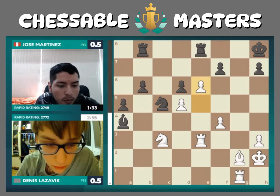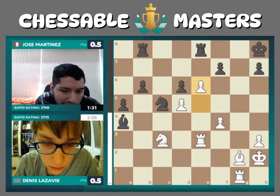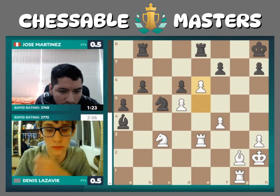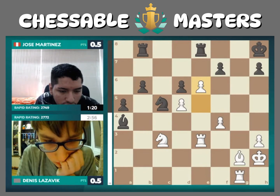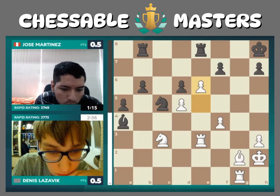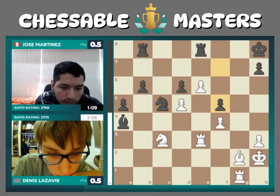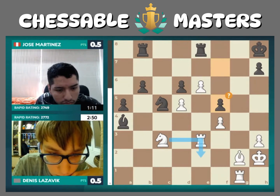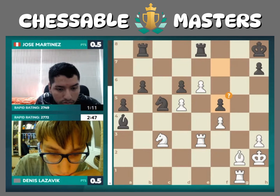I'm worried about the black king, worried about all these passed pawns, and also worried about Jose's clock. Tanya, we keep talking about how he's doing well even in time scrambles, but this is very tactical so he'll have to be extra careful here. We've seen just how accurate Jose is with little time on the clock, even in complicated positions. Although White is down a pawn, this last move by Dennis is terrifying — White has a protected passed pawn on e6 now.